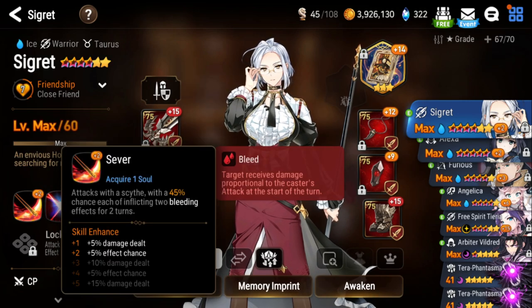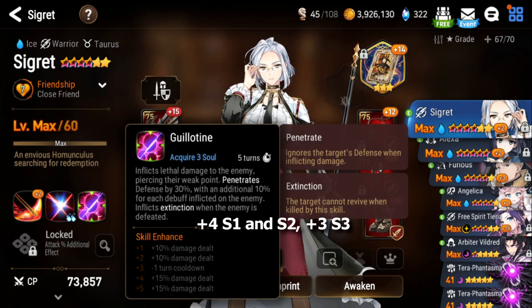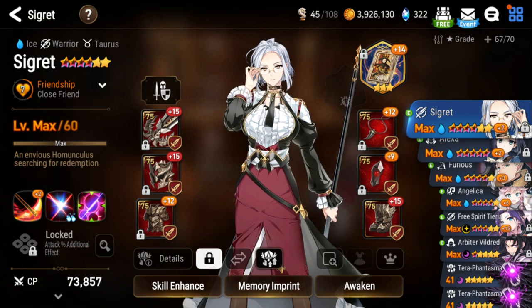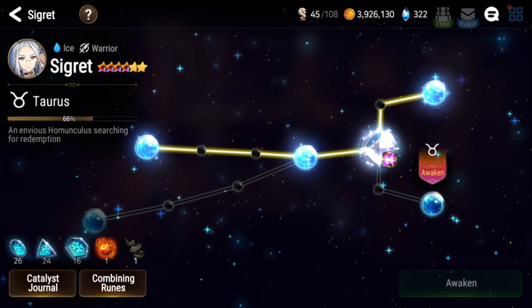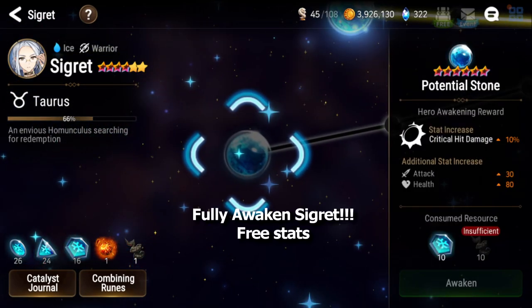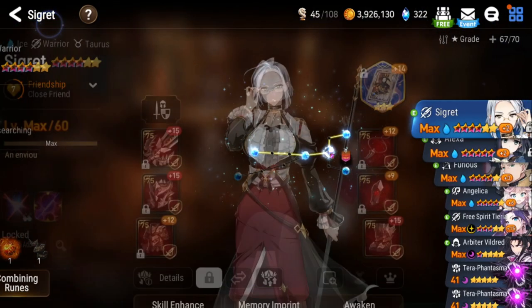For her skill enhances, I have her S1 at plus 2. You do want to get this to plus 4 at least. You'll also want to get her S2 to plus 4 for the effect chance so her debuff sticks. And you'll want to get her S3 to at least plus 3 for the turn cooldown reduction. You can also max all of her skills — it's not a bad investment because you'll use Sigurd forever in Wyvern. She's also at 4-star Awakening, so I need to farm more runes and catalysts. Her 5-star Awakening is attack and her 6-star Awakening is crit damage, so you're missing out on a lot of free stats. You do want a 6-star Awakened Sigurd eventually — it's very important.